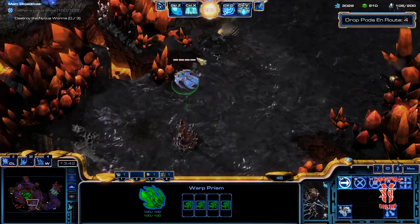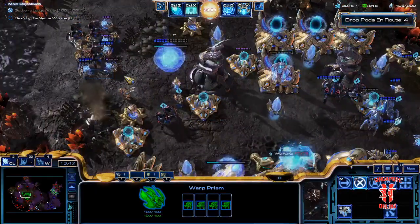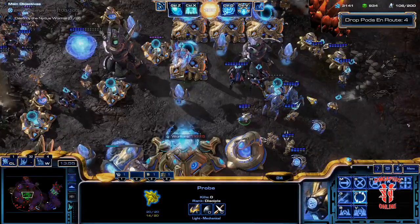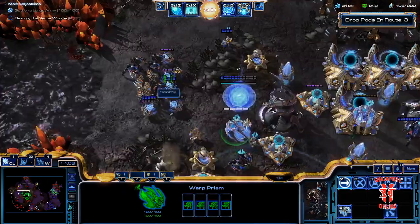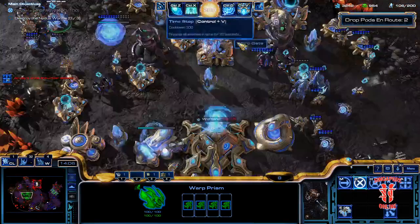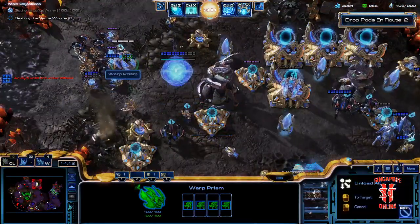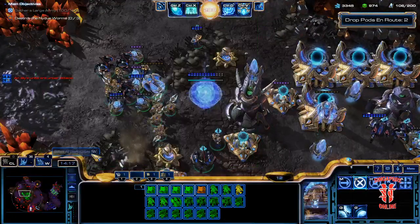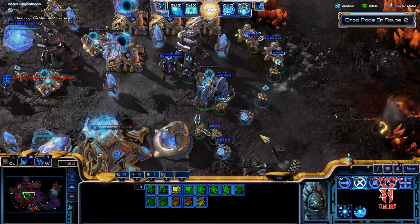Alright, let's start building up an army — well, not so much an army, building up an attack force. We'll have two attack forces: one to defend the base and one to go out and fight. At this point I remembered that Horner would mention there are two groups. And this is actually going to be a problem — okay, one group is gonna be here, and these guys are supposed to be the defensive group.